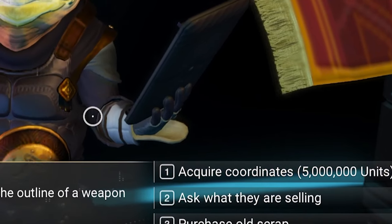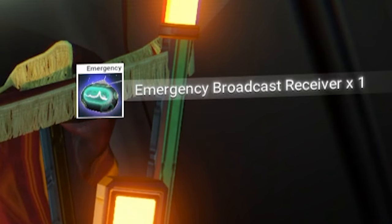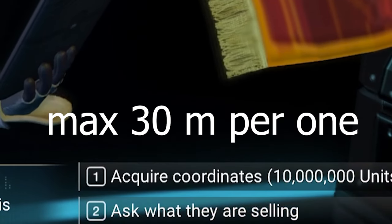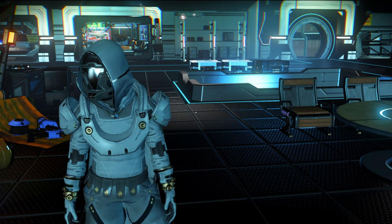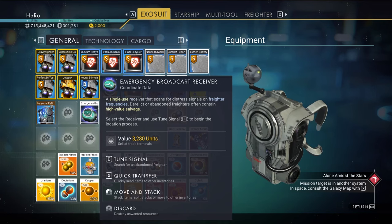It's going to cost you 5 million units and will give you an emergency broadcast. If you try to buy it again, it will be double the price — you can see 10 million here. But don't worry, you don't have to buy it again. I will show you a trick — it's not cheating at all. You can use one emergency broadcast as many times as you want.